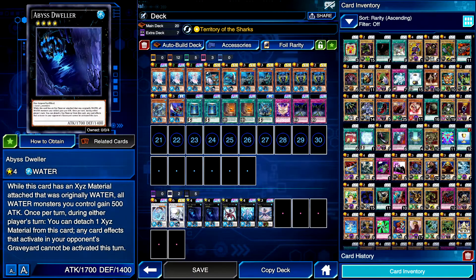Hey guys, welcome back to another video. Today we're going to be talking about Territory of the Sharks. This skill is basically going to break this deck — it allows you to turn any water monsters on the field into level 4s, which in turn will allow you to go into Abyss Dweller. Dweller is the new ultra rare in the box, and it's pretty gnarly — it makes this deck insane.